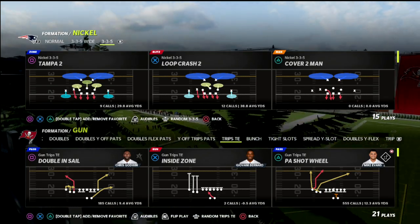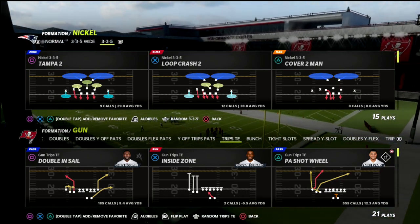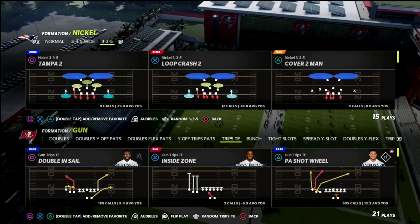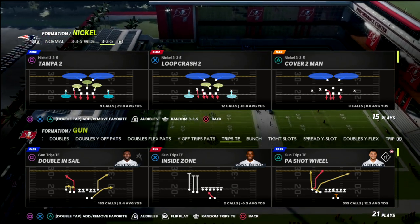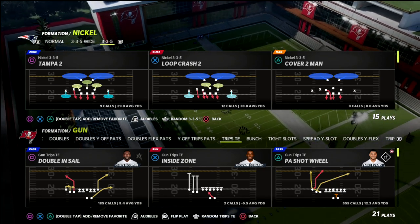In this Madden 22 video, I'm going to be breaking down one of the most slept-on passing concepts out of Trips Tied In. You don't really need Hot Route Master to create this concept, although it can help. This is something you can utilize as a change-of-pace play — something simple.